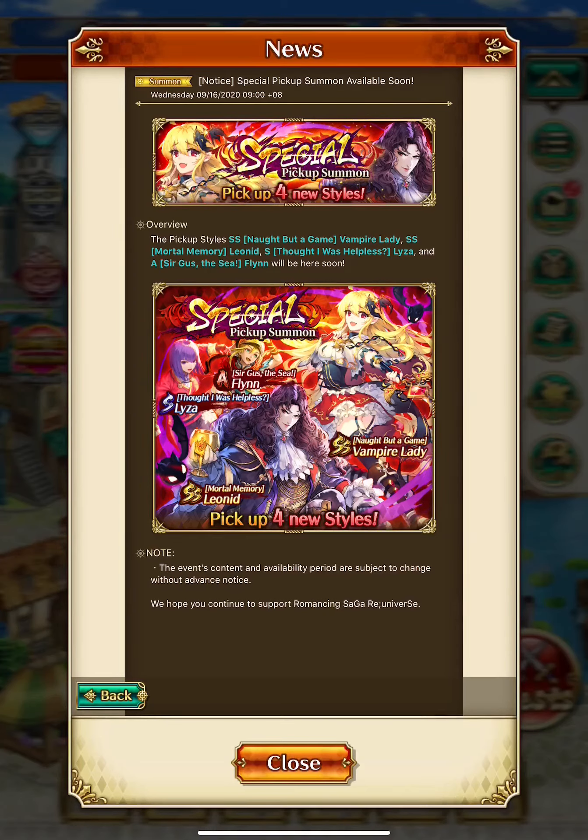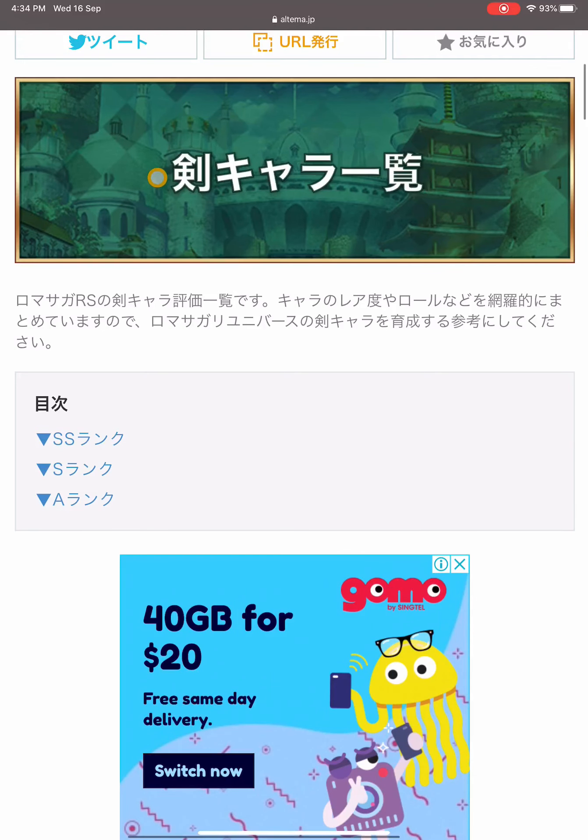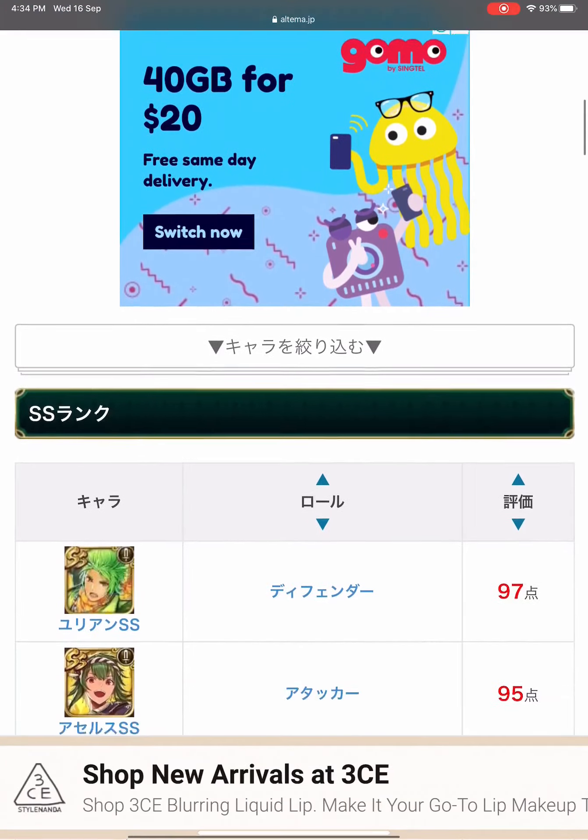Hello everybody, welcome to this Romancing Saga Re:Universe gaming video. We have a new upcoming banner: SS Leonid and SS Vampire Lady. Let's take a look at their skills, abilities, and inherited skills to see whether it's worth pulling them or saving our jewels for better styles. This is the ultima.jp sword ranking page.